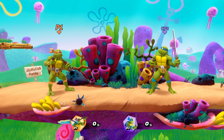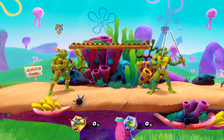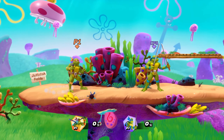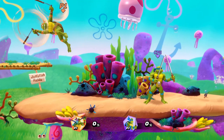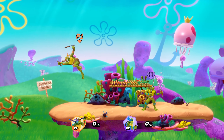All right guys, let's start with the neutral game. Michelangelo's best move to use during the neutral game — and his best move in general in my opinion — is his nair. It protects the front of him and the top of him. It's just so good and it has pretty decent range. It beats out a lot of people with stubby arms like Ablina or Danny Phantom — they just can't compete with that.